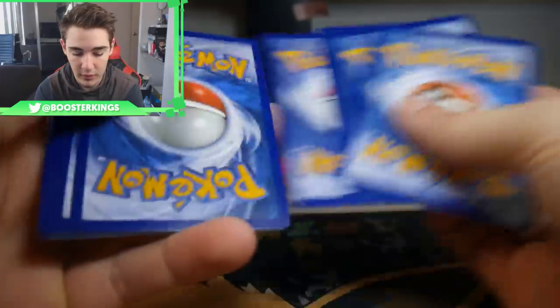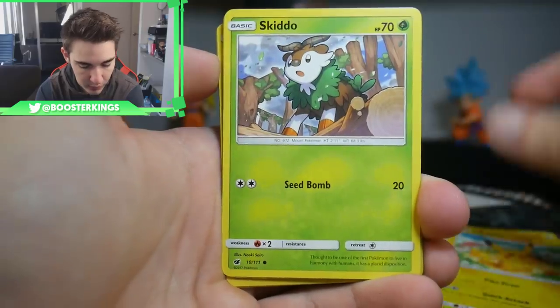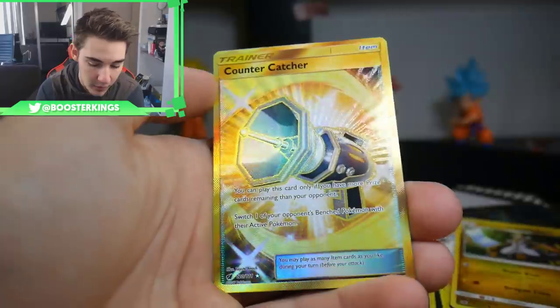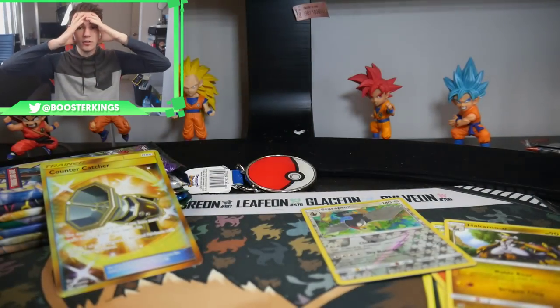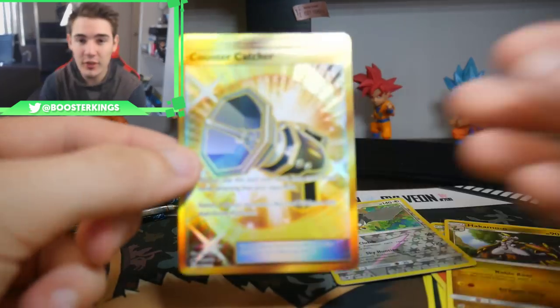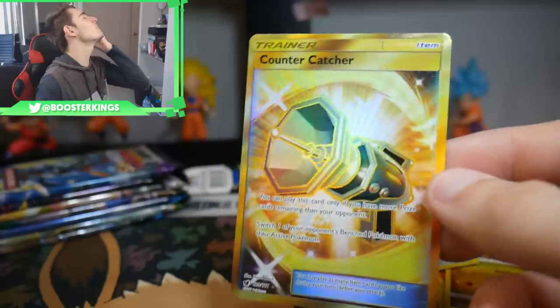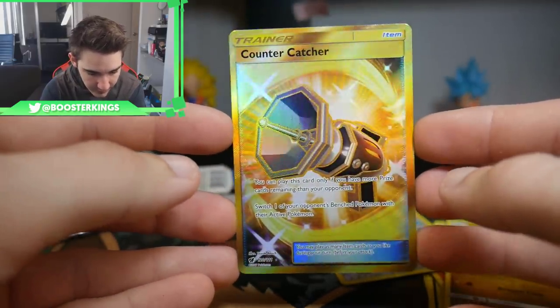Next up is Crimson Invasion — I honestly didn't open up a lot of this set; I only bought about two boxes. Let's see what we can get. We have a Swinub, a Jigglypuff, Houndour, a Pikachu, a Skiddo, an Energy, a Piloswine, a Lusamine, a Hakamo-o, a Staraptor — and a Countercatcher Secret Rare! Oh my god, are you joking? A Countercatcher Secret Rare! After just saying I haven't gotten anything, look at that card — that is absolutely amazing!